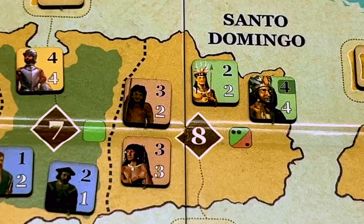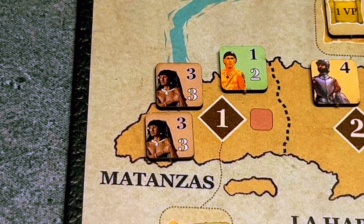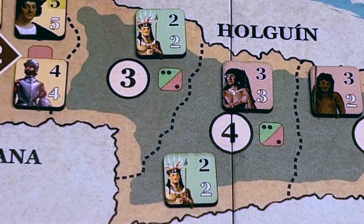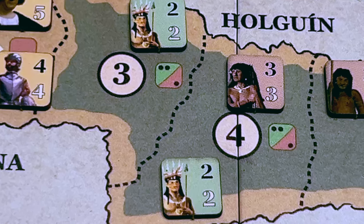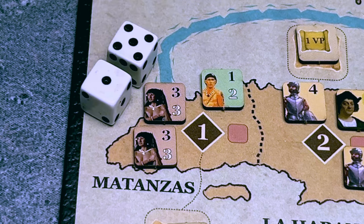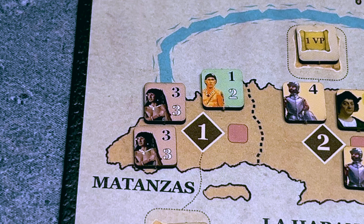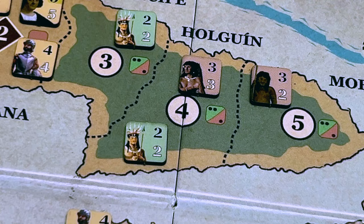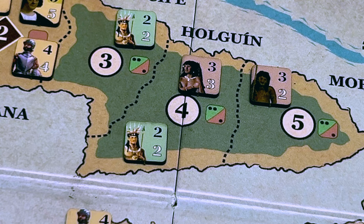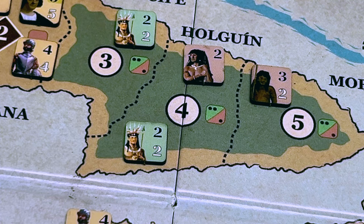Native conflict occurs in areas with both Taino and Carib units without a leader. In Santo Domingo there is a leader, so no native conflict there. But we see native conflict in Matanzas and Holguin. Native conflict lasts one round with units rolling against their attack factors. In Matanzas the Caribs roll two d6 needing three or less — a one and five, one hit. The Tainos need a one and roll a five — miss. The Tainos suffer a step loss and are flipped to reduced. In Holguin, the Caribs miss and the Tainos roll a two — one hit — the Caribs are flipped to reduced.